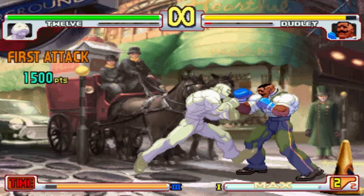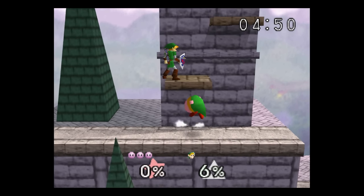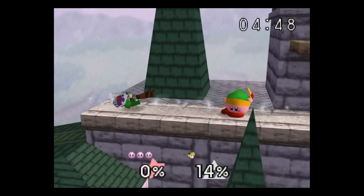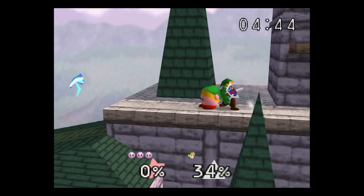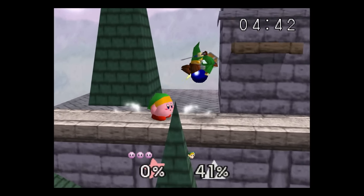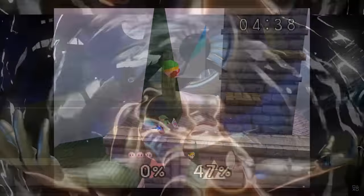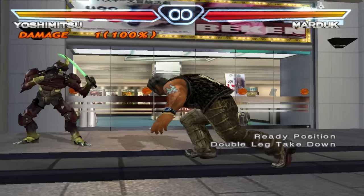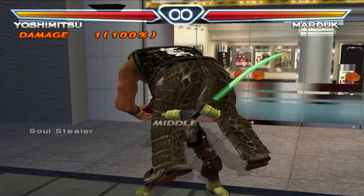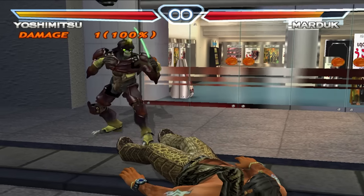The next category of mimic characters is the move stealer. The move stealer is pretty simple — they steal moves. Usually they have a set moveset, but after landing a certain attack or input, they're able to steal usually just one move from the opponent. Examples of move stealers are Kirby from Super Smash Bros., Seth from Street Fighter V, and Yoshimitsu from Tekken 4.